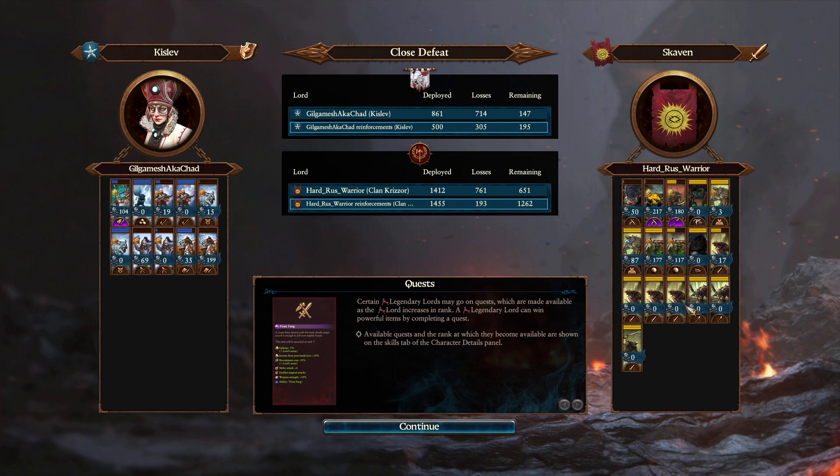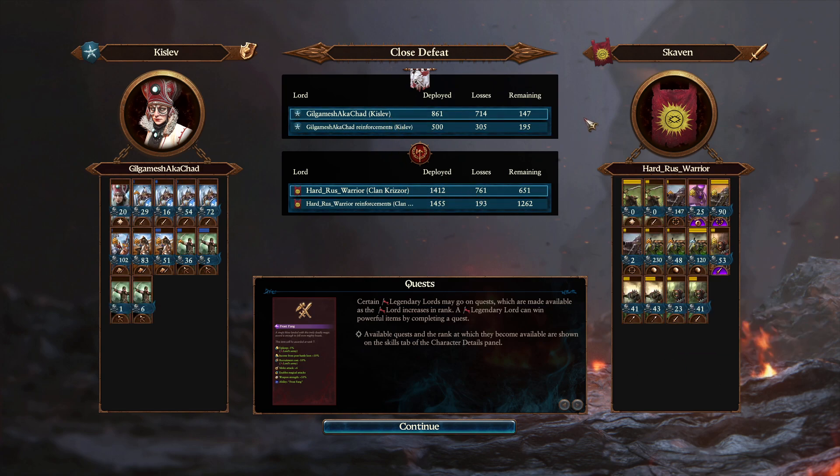Looking at his unit performance: his Warplock Jezzails got great value — around 2,900 and 1,800, so roughly five thousand between three squads. Death Master Snikch did decent. Death Runners and Eshin Triads got a lot of value, mostly from the big cavalry blob in the middle during the initiation of combat. Poison Wind Globadiers were crushing me — he had five squads and they all did huge damage, which is a sign I needed more cavalry and more mobile solutions to counter them. Good games to my opponent, and I'll see you on the next replay.